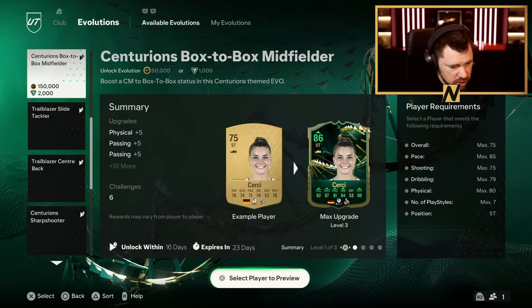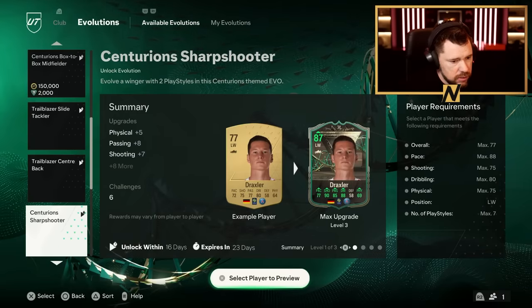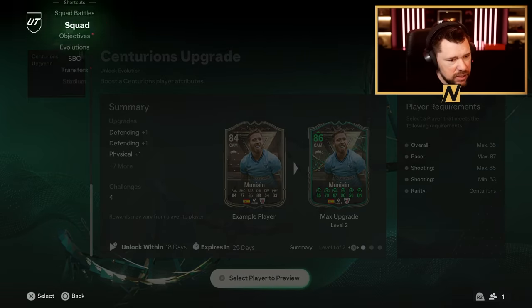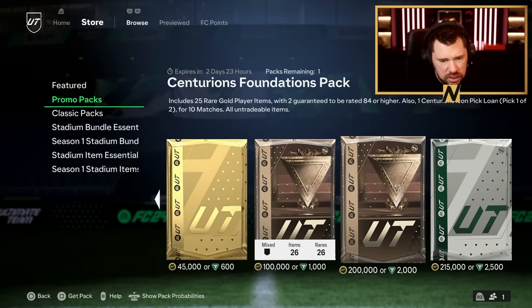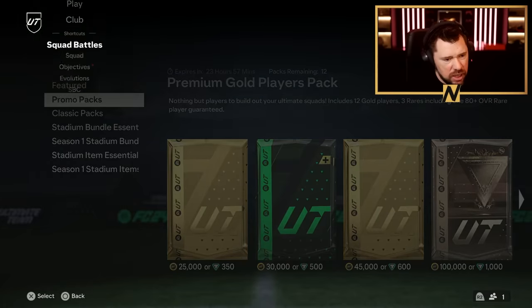Evolutions — nothing today. Never mind. Into the store. Not that I really care too much about the store, but it's always fun to go and have a look, isn't it? Just the same as always. So obviously we are definitely going to get a player SBC for the MLS Foundations.